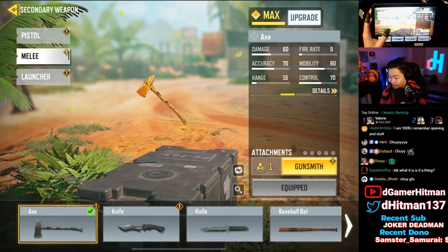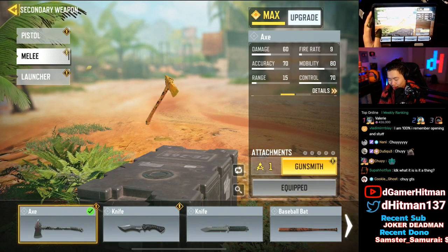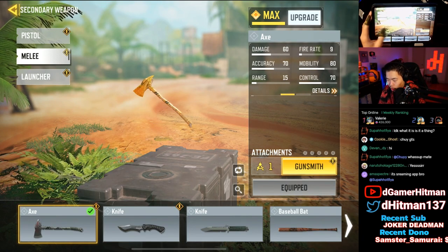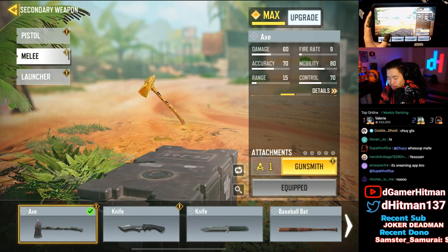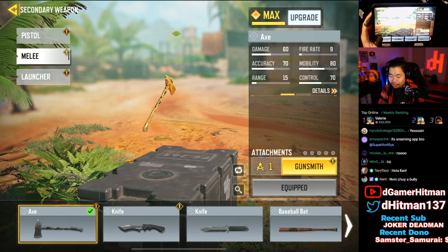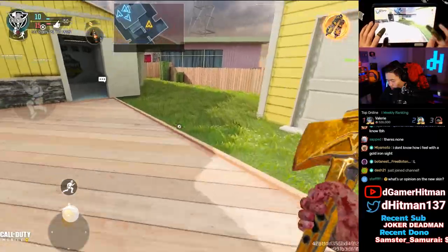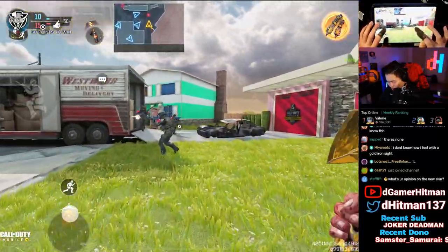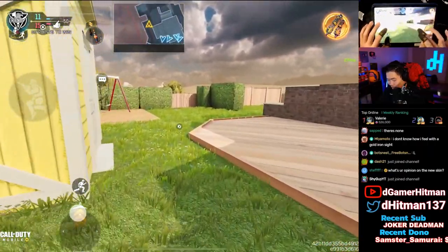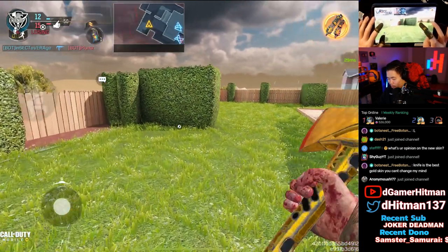Number two might come as a shock, but it's the Axe — the melee weapon. It's so good when it comes to how it looks. If you don't knife I'd recommend getting it just for this skin. It is basically all gold all around — the only part that's not gold is a little bit of the handle. It's also very easy to grind. When you switch weapons you can really see the gold. It's absolutely gorgeous.